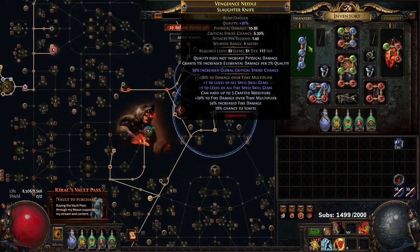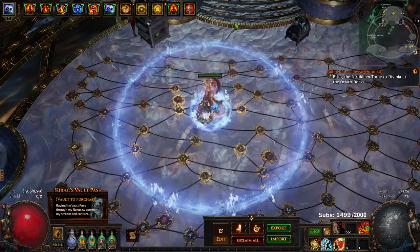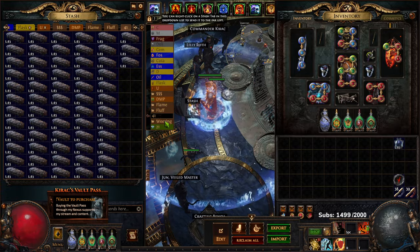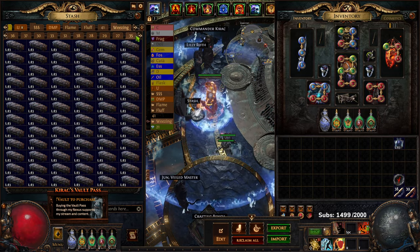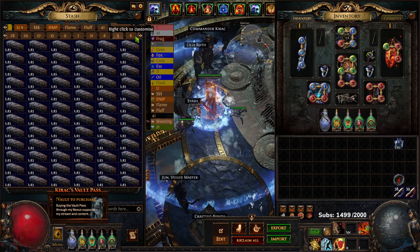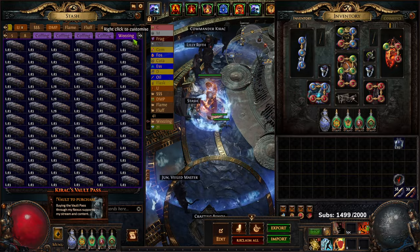Here's my gear: this is the dagger we crafted, which you can find on the website. Still using the same helm — I might look at some of the unethical crafting people are doing with graveyard crafting, I've just been lazy. We're sitting on about 22 tabs of currency, we'll get there soon.